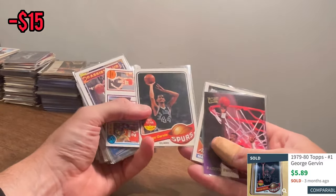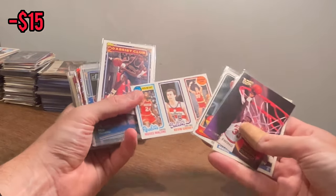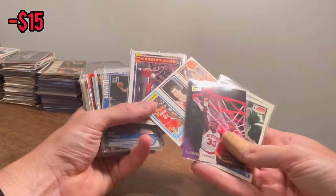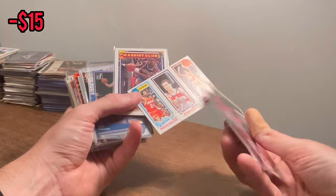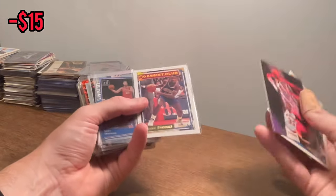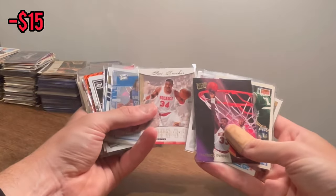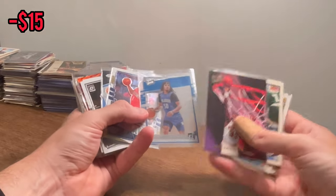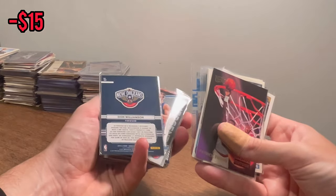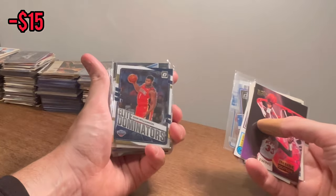Anfernee Hardaway rookie card. George Gervin — nice. Moses Malone. How sick would it be if we got the Larry Bird-Magic Johnson rookie card? Isaiah Thomas — that's a cool card. Cole Anthony. Elite Dominators Zion — I think that's his second year, it's a nice card. We'll go ahead and do that as the next one in the giveaway. Good luck.